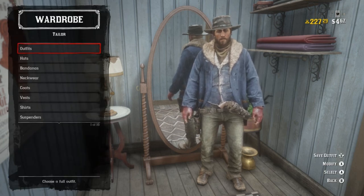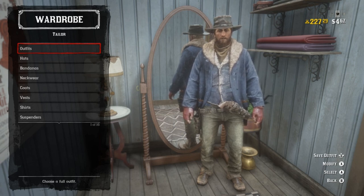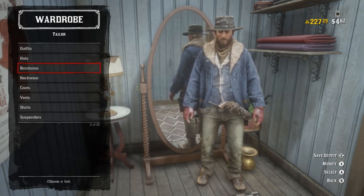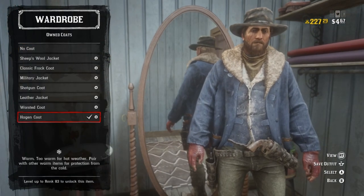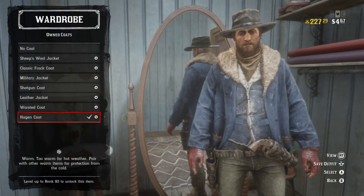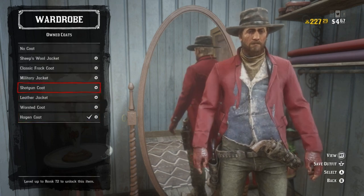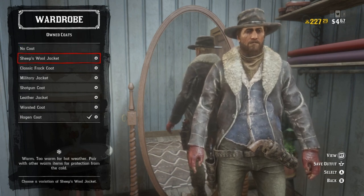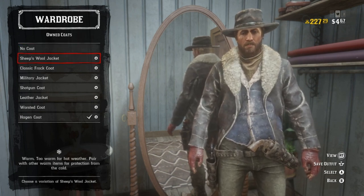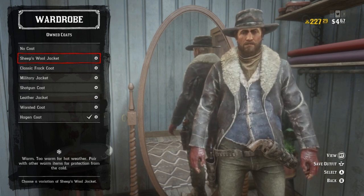Something to remember when it comes to Red Harlow's outfit — the entire top piece is actually just a jacket with a fur lining, which sadly is a little hard to replicate. We do have jackets with fur linings that are in a kind of dark navy blue. The Hagen coat definitely works, and if you're willing to just go flat black, the sheep's wool jacket will as well. This one is actually a dark brown, but either will really work.